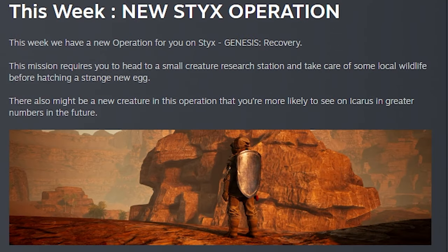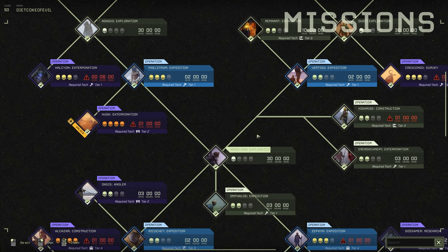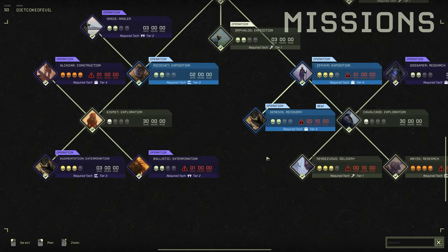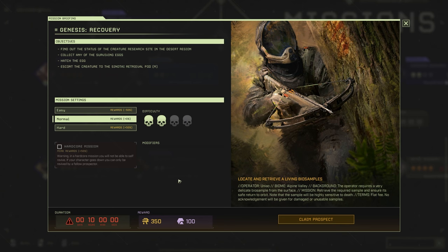The new operation is Genesis Recovery. This mission requires you to head to a research station and take care of some of the local wildlife before hatching a strange new egg. There's also a new creature in this operation that you're more likely to see in Icarus in greater numbers in the future. In Sticks, the new mission is located in the bottom right corner, called Genesis Recovery, and it's to locate and retrieve a living bio sample.